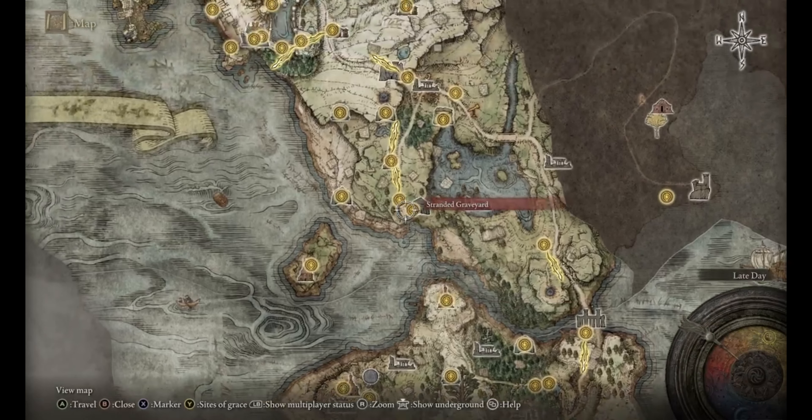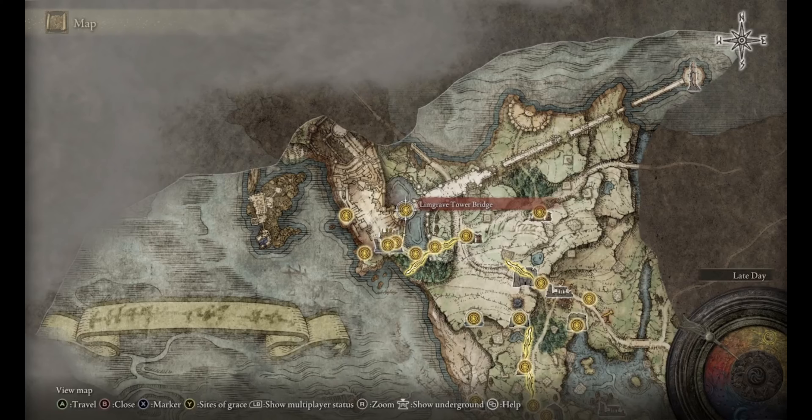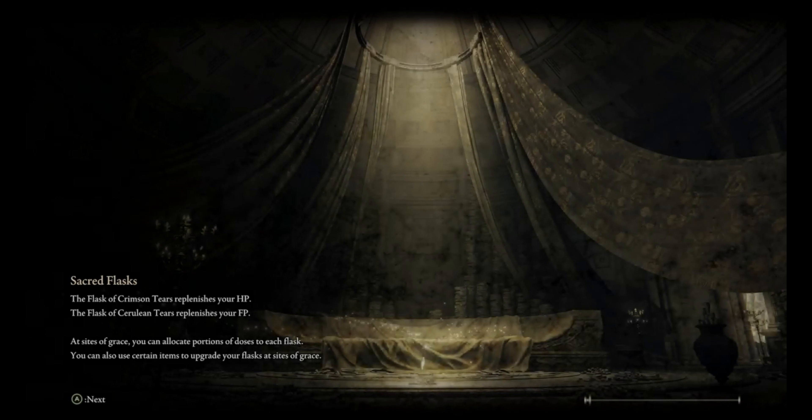He acts as a roadblock for your entry into Stormvale Castle and he is a necessary test of your skills, because once you enter Stormvale things get very deadly. Almost everything in these FromSoftware games will want to make you deader than Disco, but Stormvale Castle is particularly brutal, so you'll need to have mastered a few of the game's core mechanics to proceed.